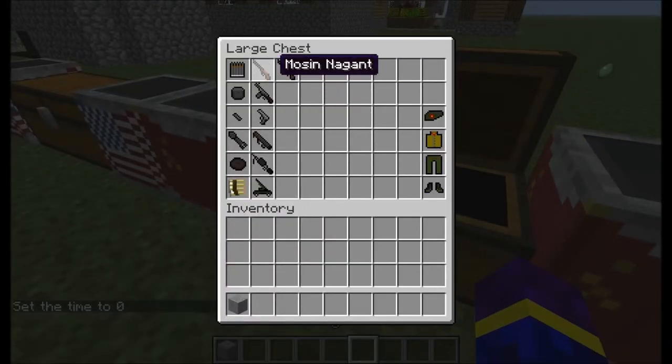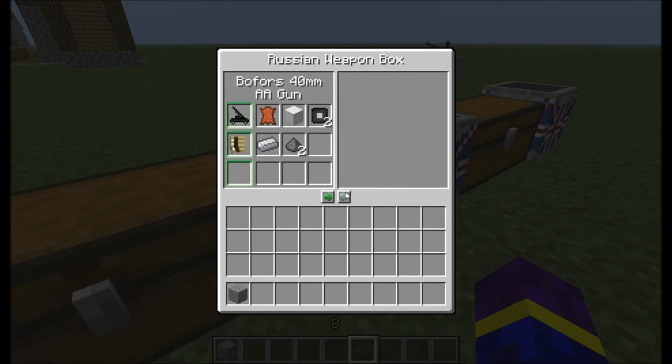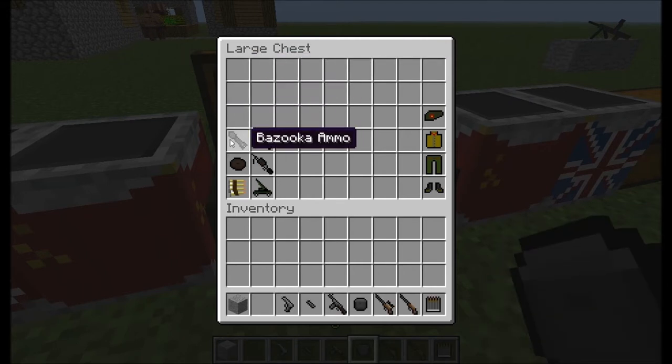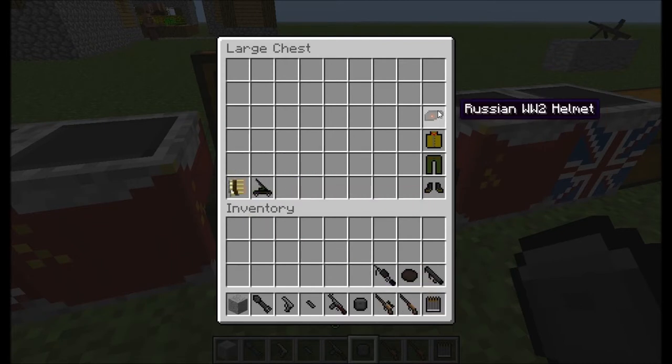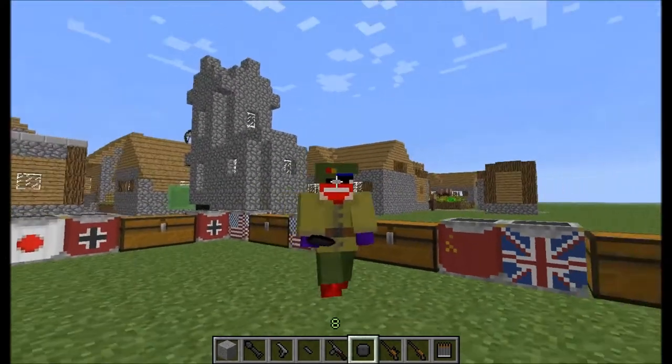Let's move on — this is the Russian weapon box. All these items work the same as the last one, so it's easy. This is the Mosin-Nagant ammo — it's a sniper. I'll take all of these weapons and put this armor on, so now I look like a Russian guy.